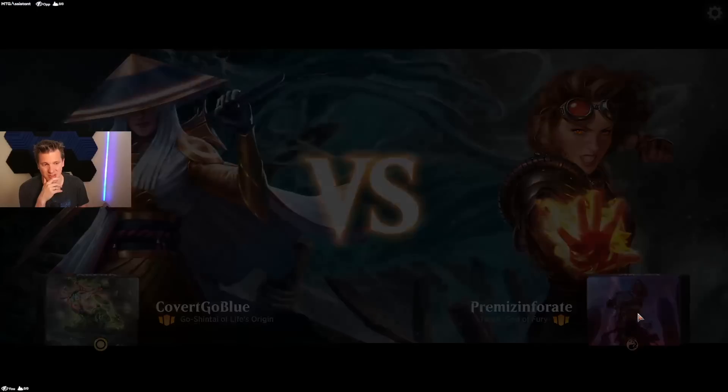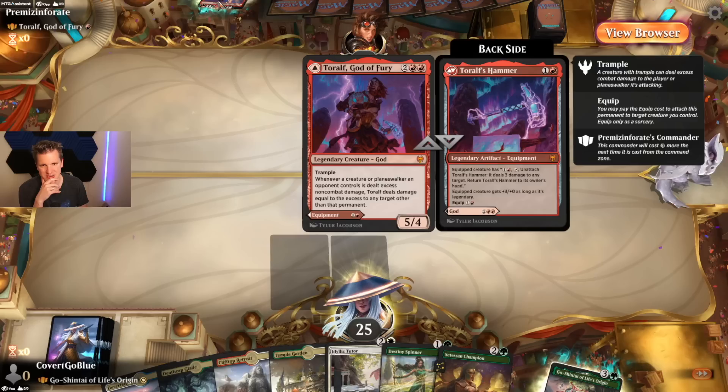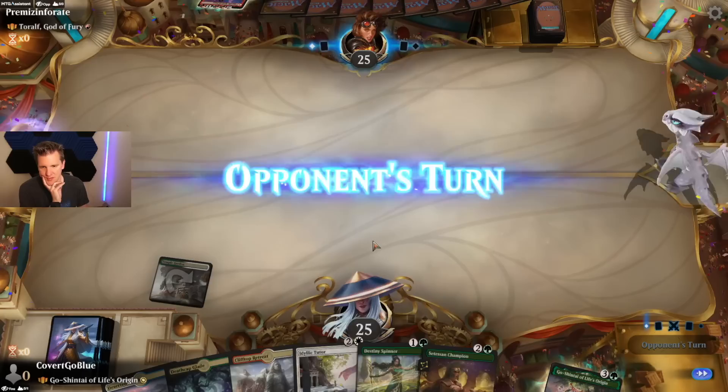Turn off the God of Fury — not something I've played against in a million years. Very curious how this goes. What does this card even do? Whenever a creature or planeswalker an opponent controls is dealt excess non-combat damage, redirect it to any other target other than that permanent. Plus there's a hammer — plus three plus for a creature as long as it's legendary, and you can unattach it for three damage. Bizarre. Keep.